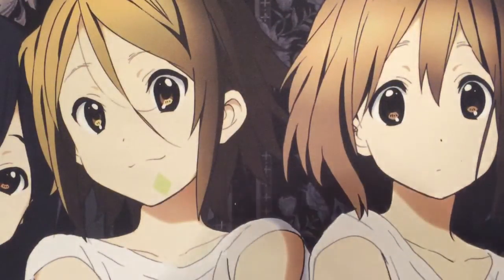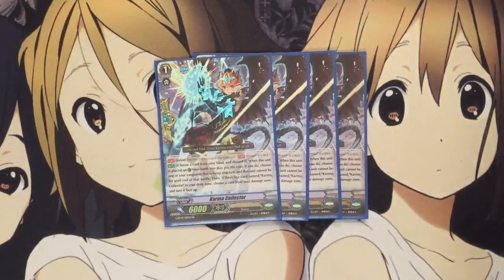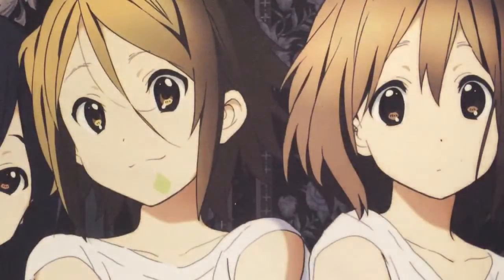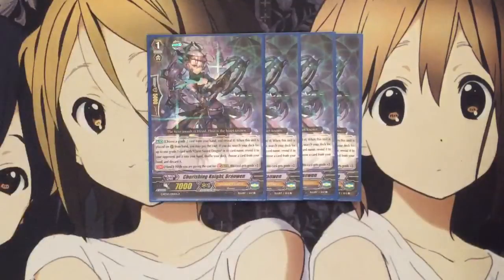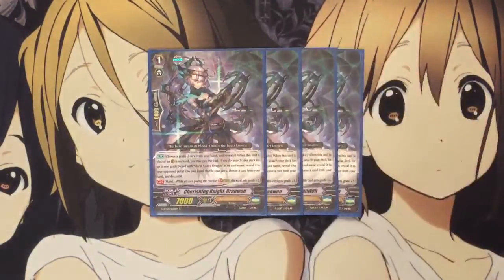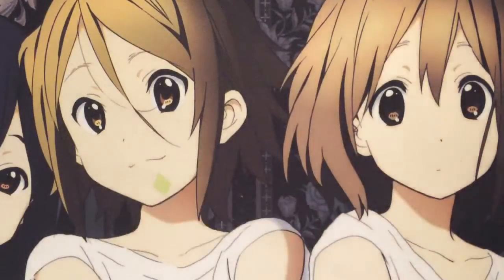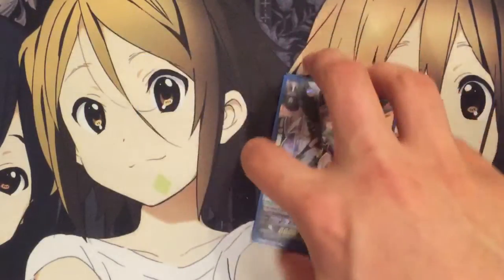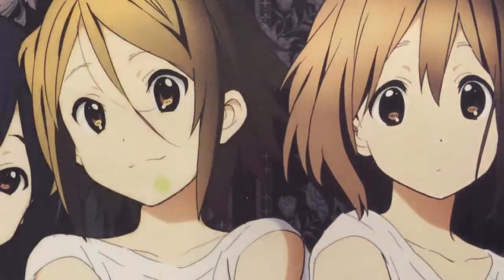For grade 1s, I run 4 of the damage unflip Perfect Guard, Karma Collector — definitely required since it's a counterblast-heavy deck. I run 4 of the stride enabler, Cherishing Knight Branwyn. She searches for Claret Sword with her Rear Guard effect and she can count as the whole stride cost, so another necessary card. And I also run 3 Swordbreaker. I like 3 because 4 is kind of a dead draw — you don't have too much soul to rely on, and most of the soul goes towards Aura Geyser as well.